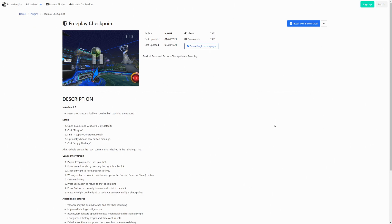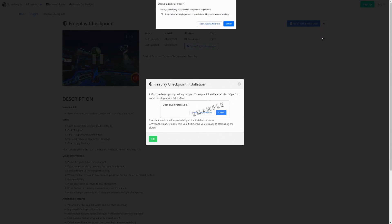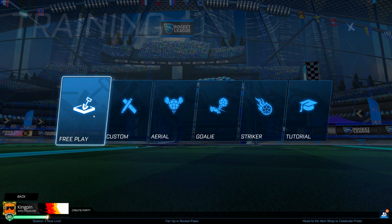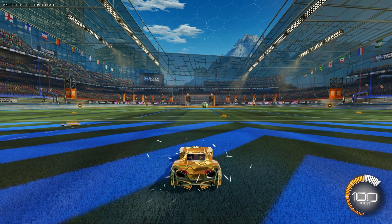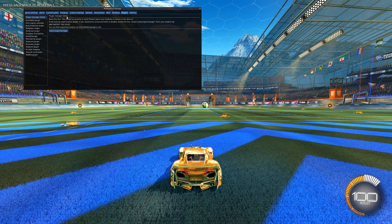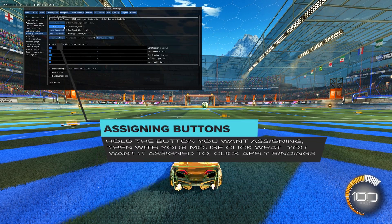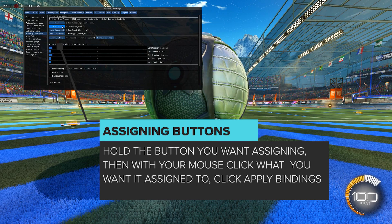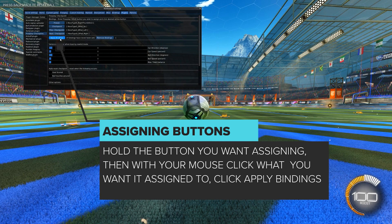Press Escape to close the mod menu, then close down Rocket League so we can install the plugin. Downloading plugins is super easy and just takes two clicks. Use the same link as before to take you to the Freeplay Checkpoint page, click Install with BakkesMod, and a message pops up. Allow BakkesMod to launch the plugin installer, then wait until it's finished and a message will appear telling you the plugin is ready to use. Then launch BakkesMod and Rocket League. Now you're pretty much ready to use the plugin, but I like to change the bindings. To do that, go into Freeplay, press F2, open the menu, go to the Plugins tab, and select Freeplay Checkpoint. I just want to change the reset checkpoint from the Back button to D-pad up — to do this, hold up on the D-pad and use the mouse to click Checkpoint, then select Apply Bindings.